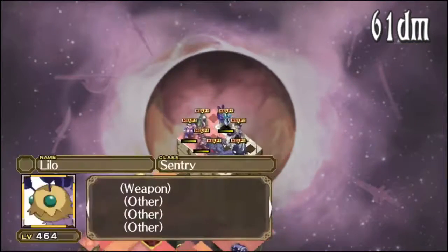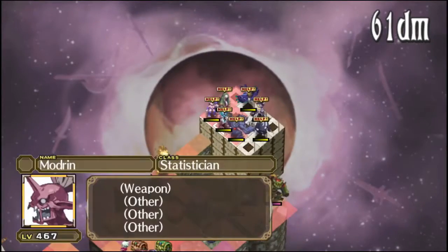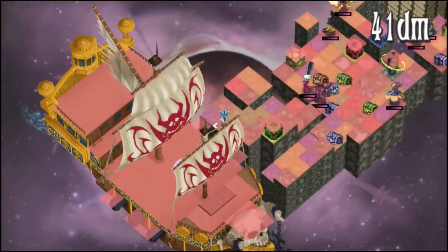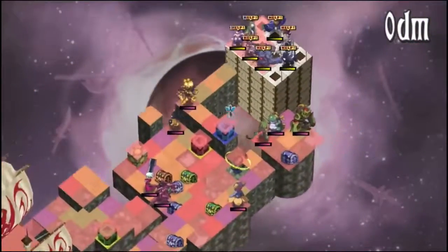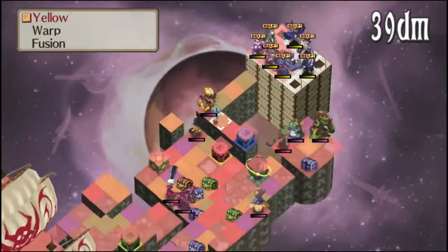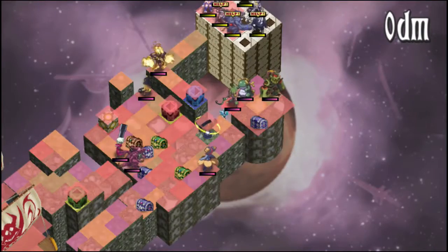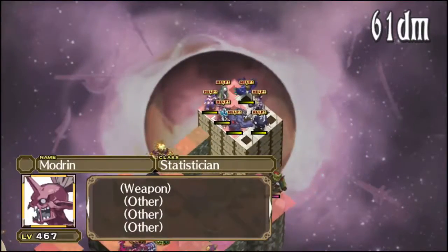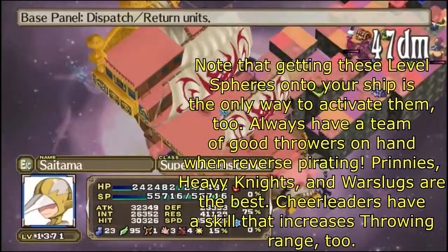Bingo — statistician, get! Now, as for how to actually procure your innocents, you have two options: either kill them the way you would in the normal item world, or throw them back onto your ship. Throwing them onto your ship is the preferred option if you have a party capable of doing it, because it quadruples their stats instead of just doubling them.